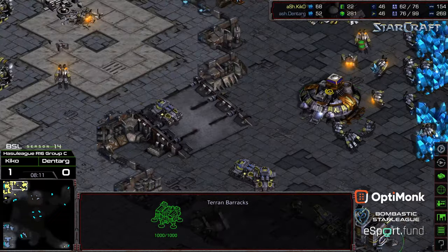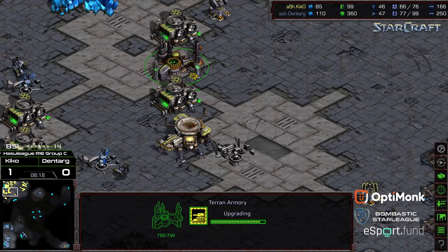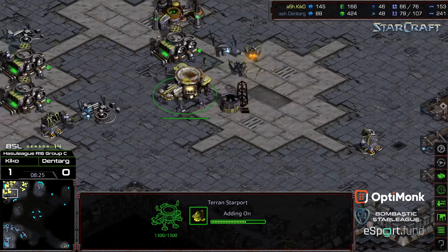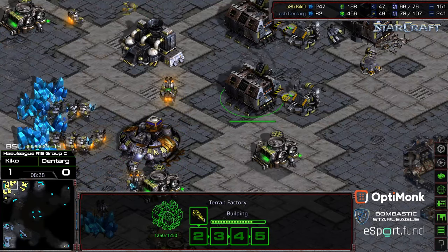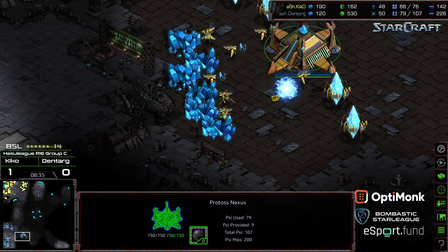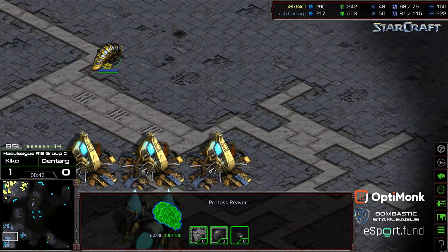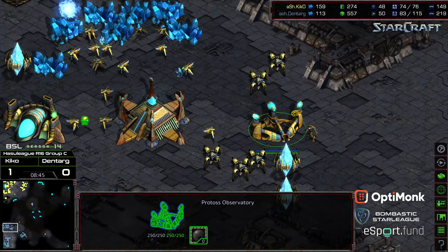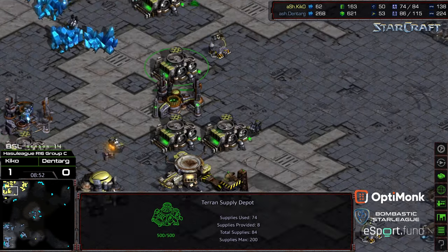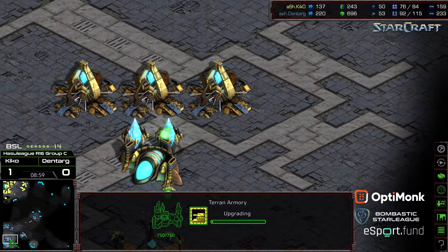Third factory being dropped, two machine shops down. Dragoons also going to sweep to the north and check that additional expansion. Science facility up — should see plus two weapons immediately, and that second army being grabbed. Kiko's going to play from there; now it's the macro race. The question is, does Dentarg opt for High Templar or go more for Arbiter play? That tends to be the thing Protoss are missing in these defenses — all too often they're going gateway-only and need absolutely perfect troop movement.